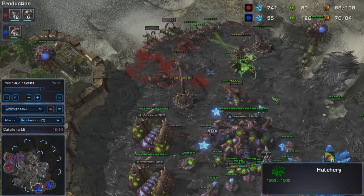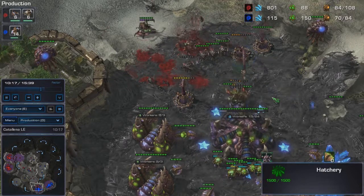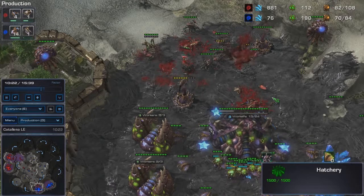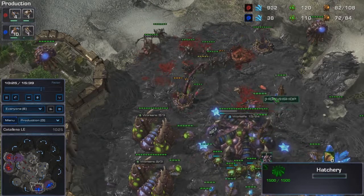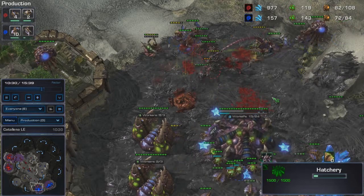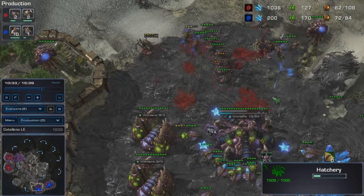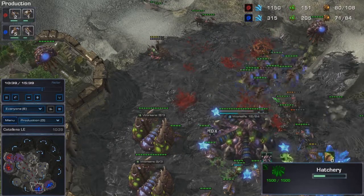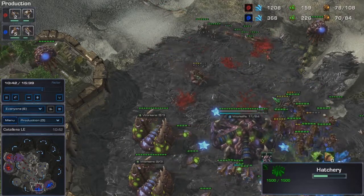So this is how I defend a roach push. As I said, you just need to scout it and place spine crawlers. Almost every time I go for mutalisks, I try to build a few spine crawlers - like two or three - because they are really good against roaches.